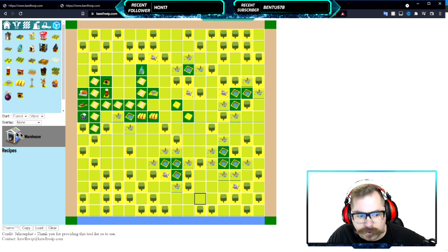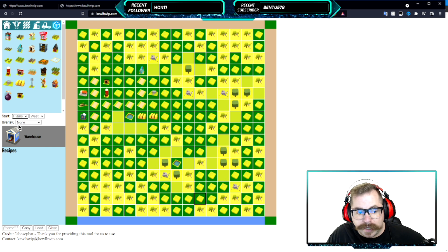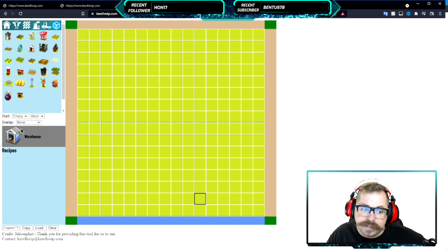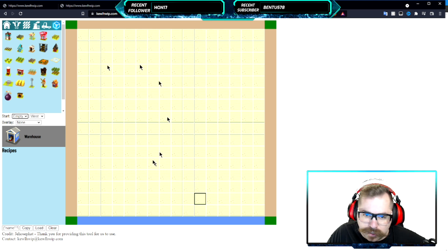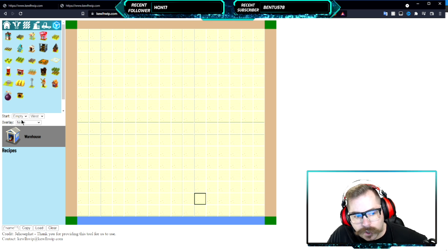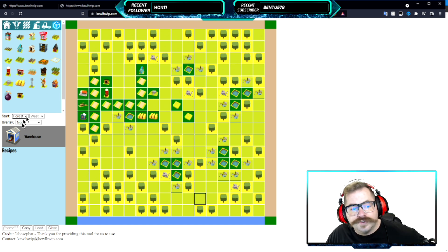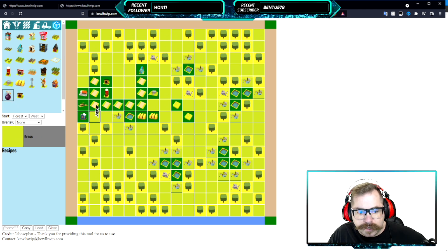If you already know what you're starting with and just want a blank slate, come to the bottom where it says Empty and it clears everything off. For empty Plains, click Plains then drop down and click Empty. Same for Desert — click Desert then Empty. It leaves you with just the terrain icons. We're going to go back to Forest and clear it out.